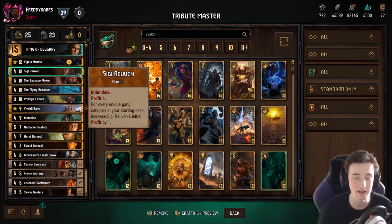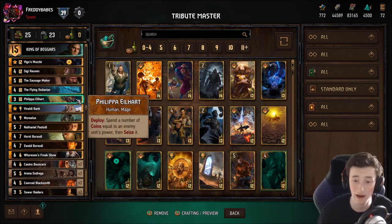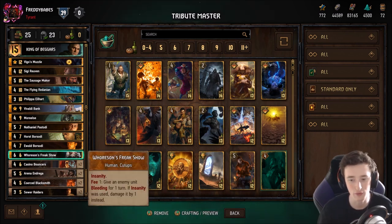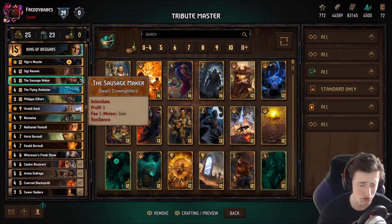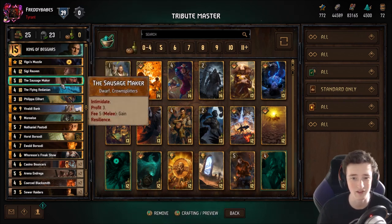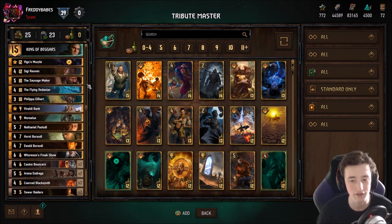You want to generate some coins with Siggy, play your tribute guys for free effectively, and thin the deck out with all your thinning options. Finish the game off with Philippa, who's a very very powerful finisher when you have a lot of money in the bank and big units to take — or just putting money through the Freak Show, through the Borsodi brothers, which are very good ways to spend your money and get a lot of points in round three or round two whenever. Also have Sausage Maker to spend some spare coins — you can even use your leader and translate that into carryover sometimes on a dry pass. All around I think this is just a very competent good value deck and I was having a lot of success with it.